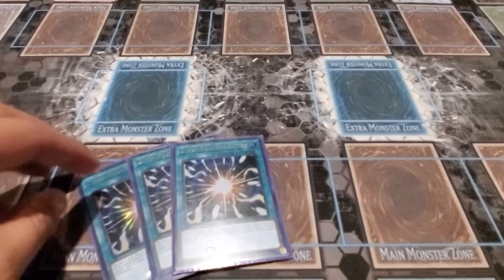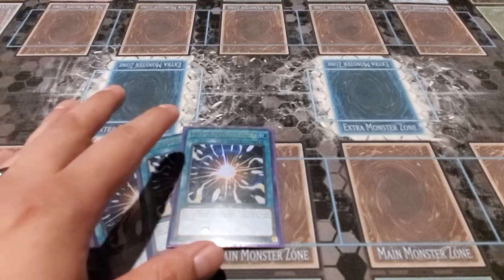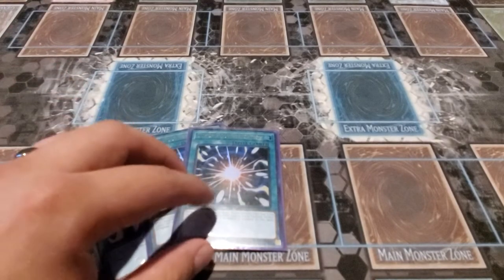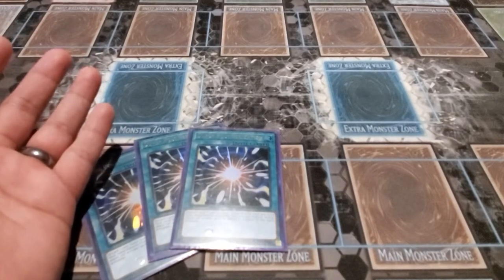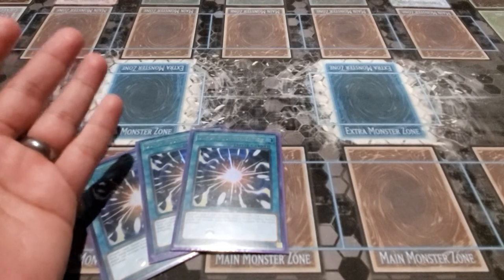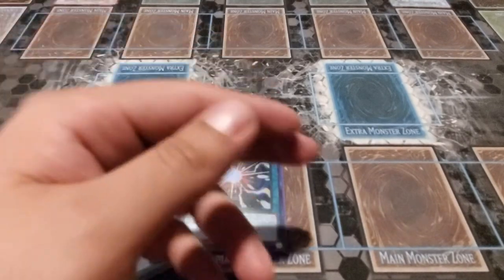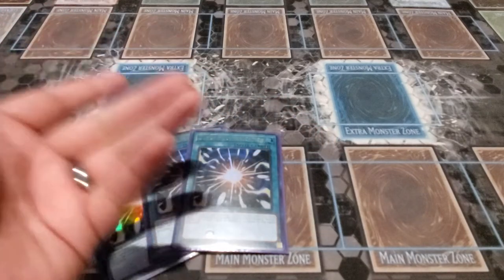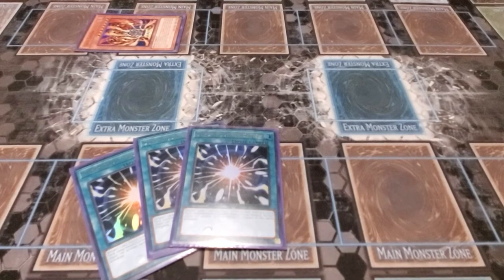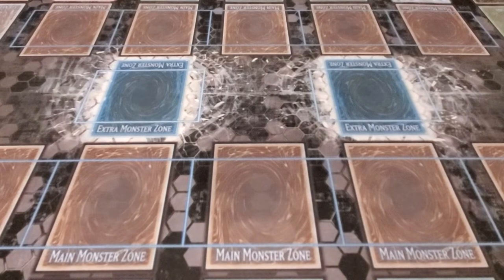Last but not least, triple Super Polymerization. The fact that this card is at three is bonkers — that's why rogue decks have a fighting chance. You discard one card, fusion summon a fusion monster from your extra deck using monsters on either side of the field, and neither player can respond. If your opponent has five monsters on the board, Super Poly gets rid of two or three, Lava Golem handles another two — that's potentially all five gone before you've even normal summoned.